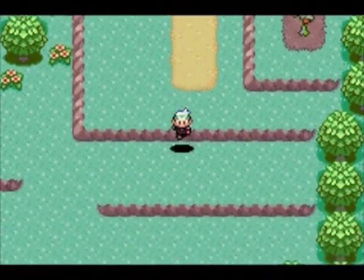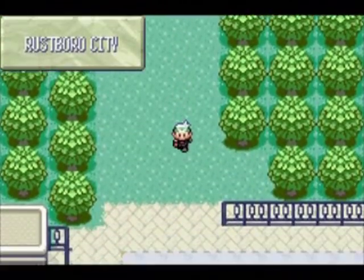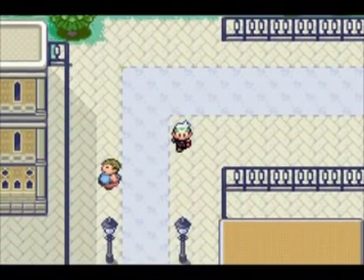Now we are back in Rustboro City and your next destination should be the top of Mount Chimney. If you go back to Route 112 you will see that the cable car is no longer blocked off.